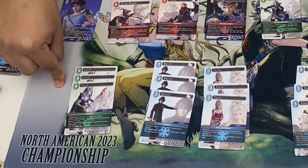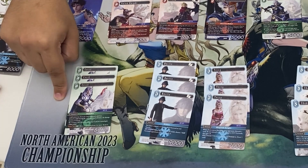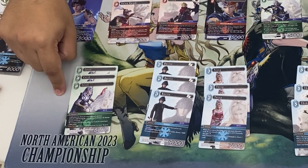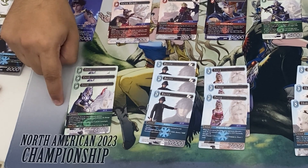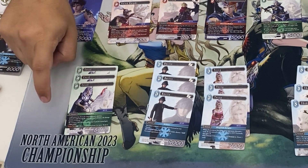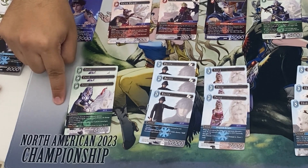Next up we have Cecil, being 4CP, 8k. It can't be targeted by abilities and can't take damage from abilities — the damage gets reduced to zero. It also gives all your other DFF forwards +2k, making them slightly larger, which is pretty cool. It has a special at the cost of a copy of itself and one wind: choose a forward of four cost or more and it breaks it.